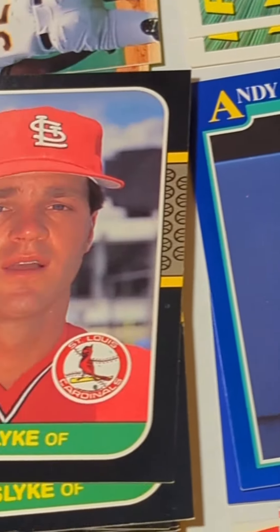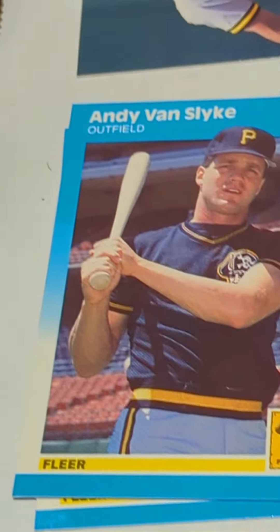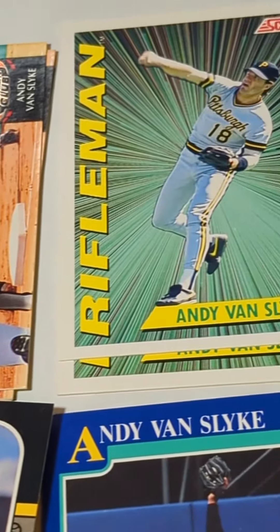That must be an 87 Topps Traded there. 87 Donruss with that Cardinal hat on. 87 Fleer Update for when he changed teams. A little Select insert — Rifleman — he had a great arm out in center field.